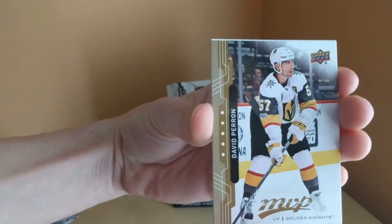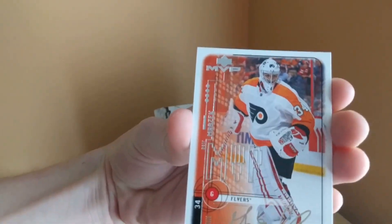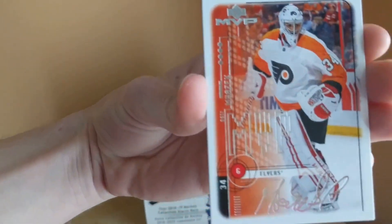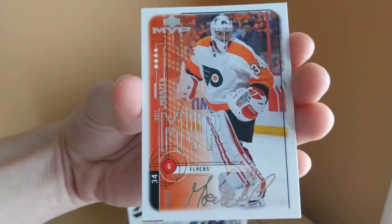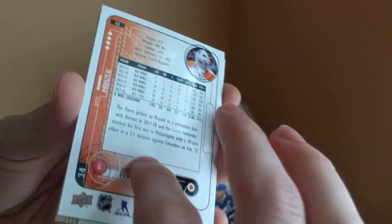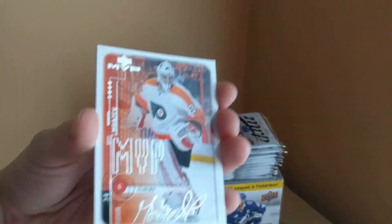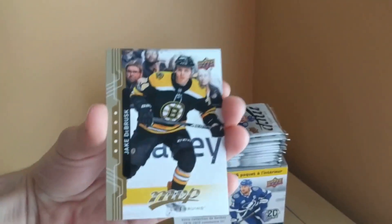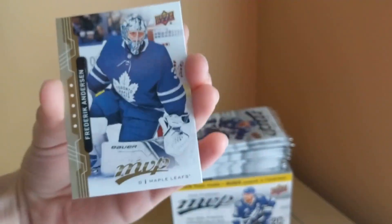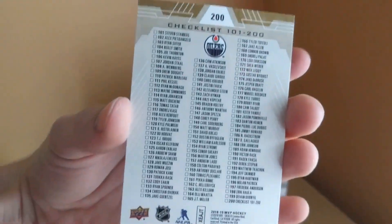Next pack we've got David Perron and a beautiful card — Peter Mrozek retro silver script when he was back on the Flyers. He had a really nice run with the Carolina Hurricanes but unfortunately got swept by Boston in the Conference Finals. Speaking of Boston, Jake DeBrusk, Frederick Andersen, and Connor McDavid — this is the checklist card, number 200.